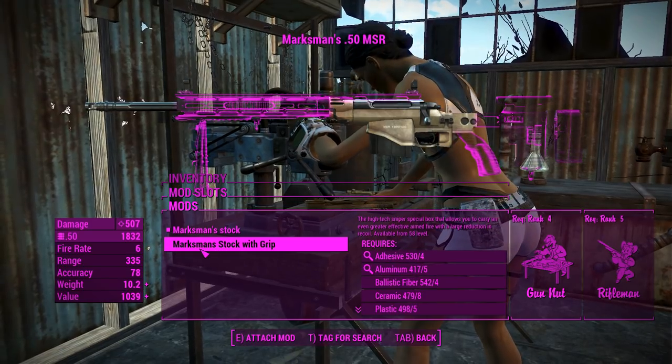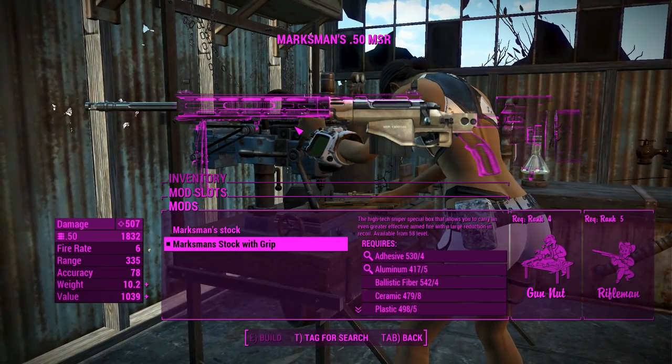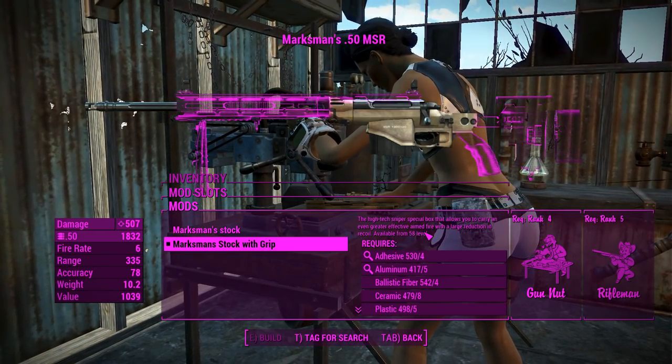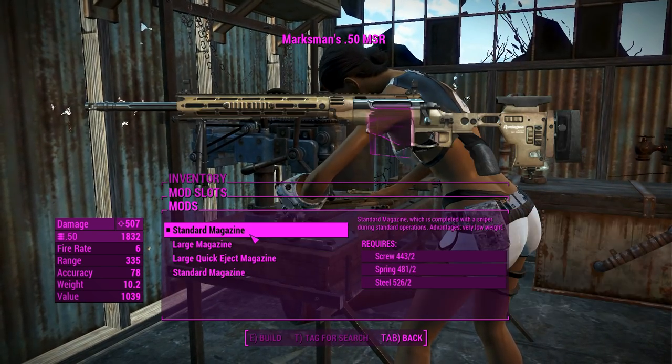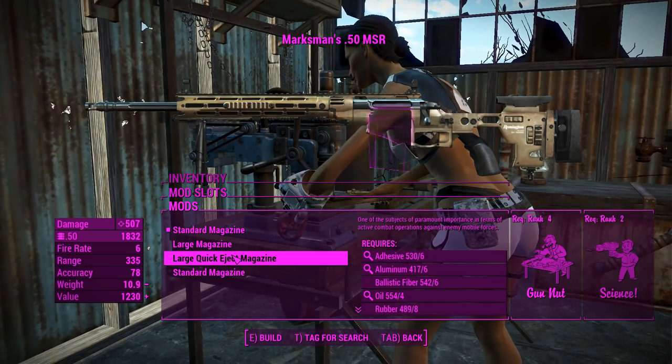Next up for the grips, we've got just the marksman stock. That'll give us a bipod and not a grip — I'm not sure what that's all about. That's actually unlocked at level 58, which is interesting. It'll give you a large reduction of recoil too, which is kind of useful for a sniper or any weapon that is going to be firing faster.